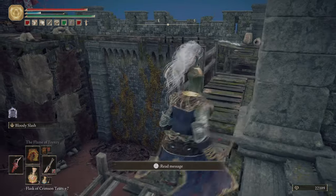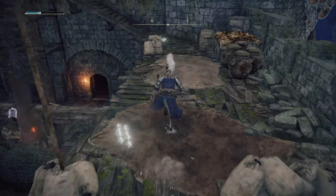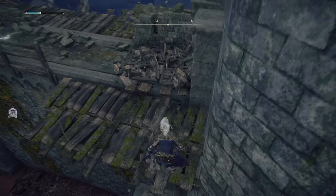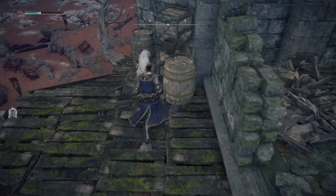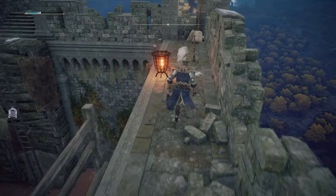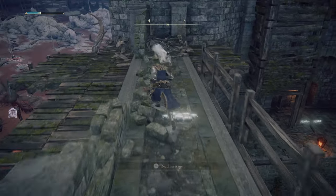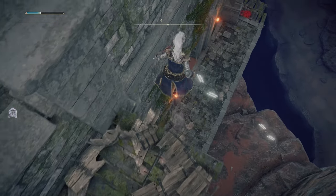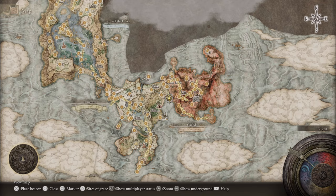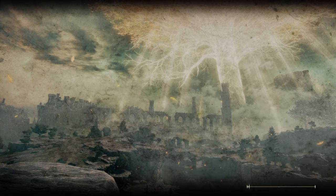Now we're going to climb out of here and work our way around again, same way we did the first time. Just cross the beam, jump — and it's really, really obvious at the end of this. Hidden in plain sight is what it was, that's what I'm going with. Now we can also just jump down here, and the front gate is open for us. Not that there's really anything too juicy left for us, at least in this fort. But one good fort deserves another — we're going to head over to Fort Farroth.